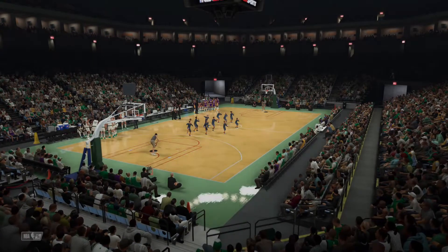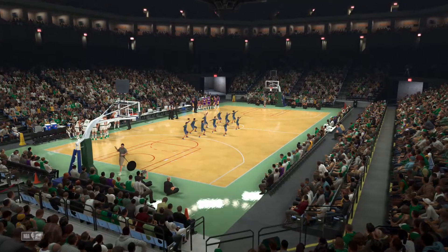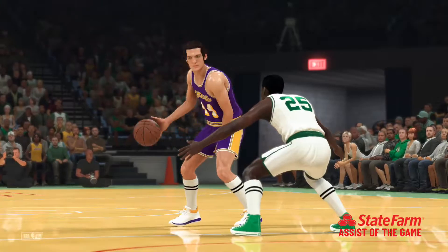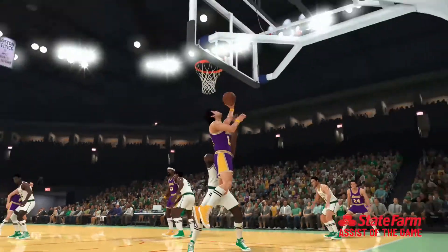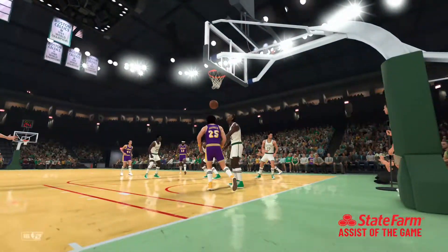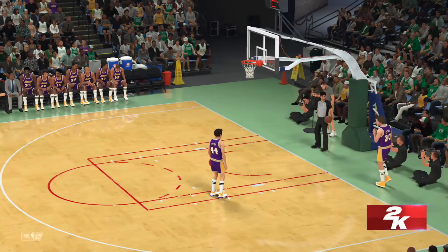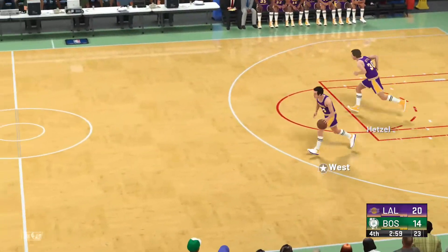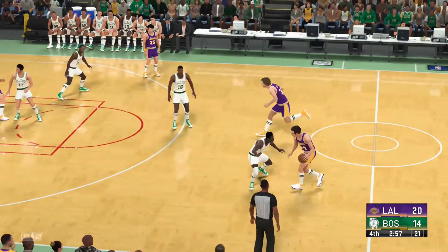And now we have a moment to reveal our State Farm Assist of the Game. This is the definition of team chemistry — I love to see this kind of communication and connection between teammates leading to the perfect pass. Coaches talk about it all the time, but to be able to play with that kind of feel — nice play collaborating, improvising, and organic.